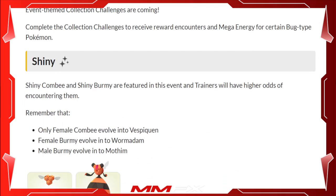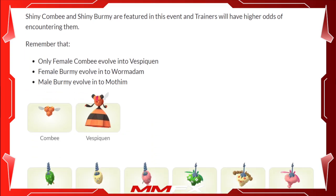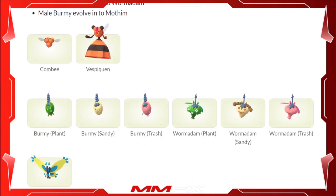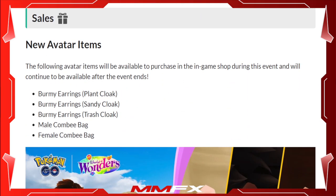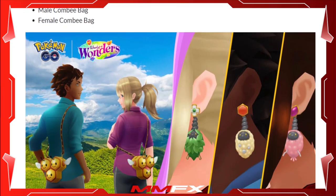There are some new shiny Pokémon coming to the event. You'll be able to find shiny Combee and Vespiquen — remember, shiny Combee needs to be the female one to evolve into Vespiquen. Burmy can evolve into Wormadam through its various forms: plant form, sandy form, and trash form. Shiny Mothim will also be available. There will be new items in the shop: the male Combee bag, the female Combee bag, and three earrings.